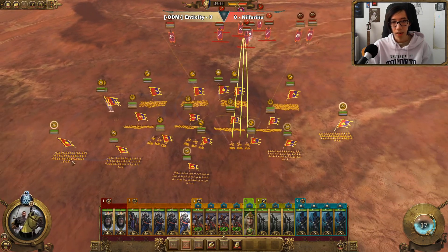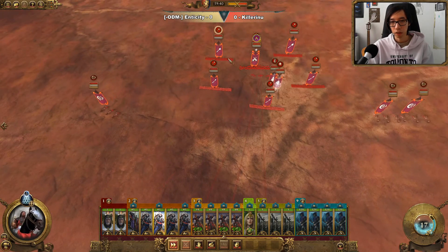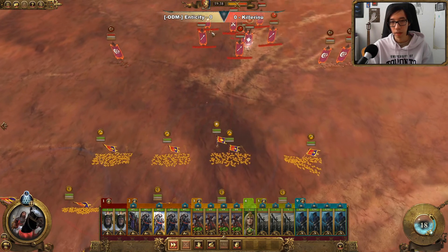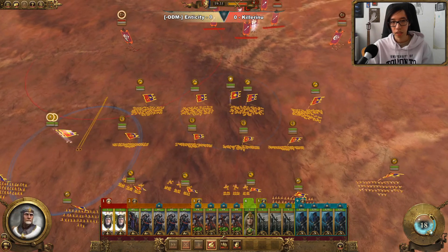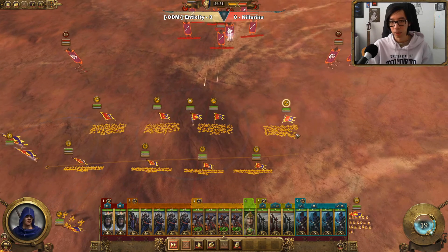After that, as soon as these Witch Elves move up a tiny bit, we'll start focus firing them and the Black Guard — all very elite Dark Elf units that we have to make sure we can take out.